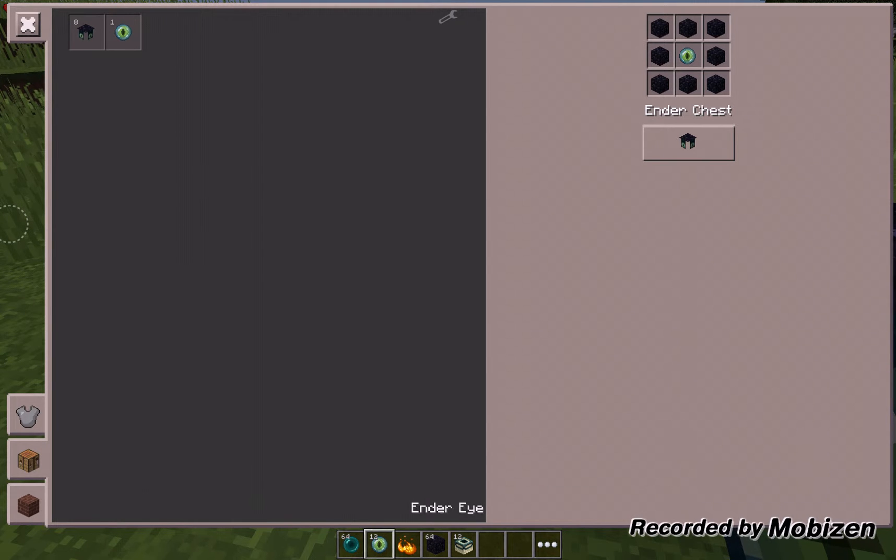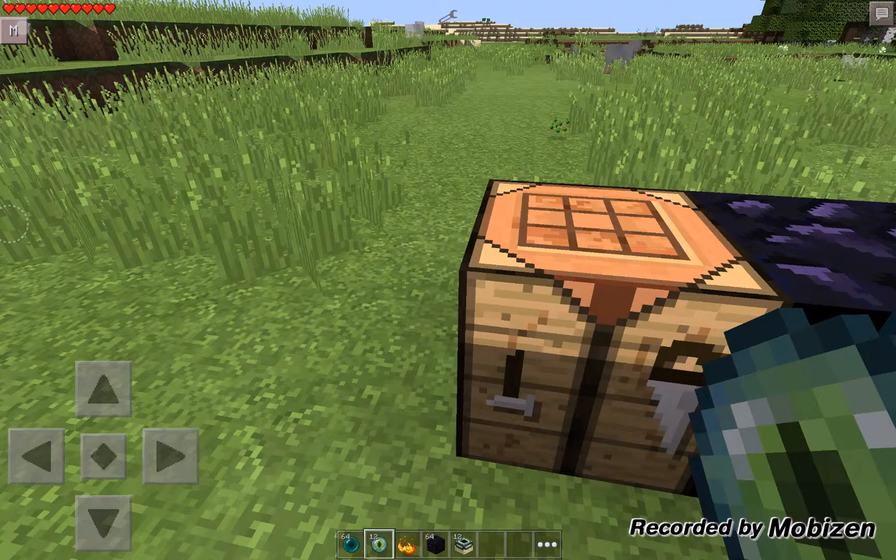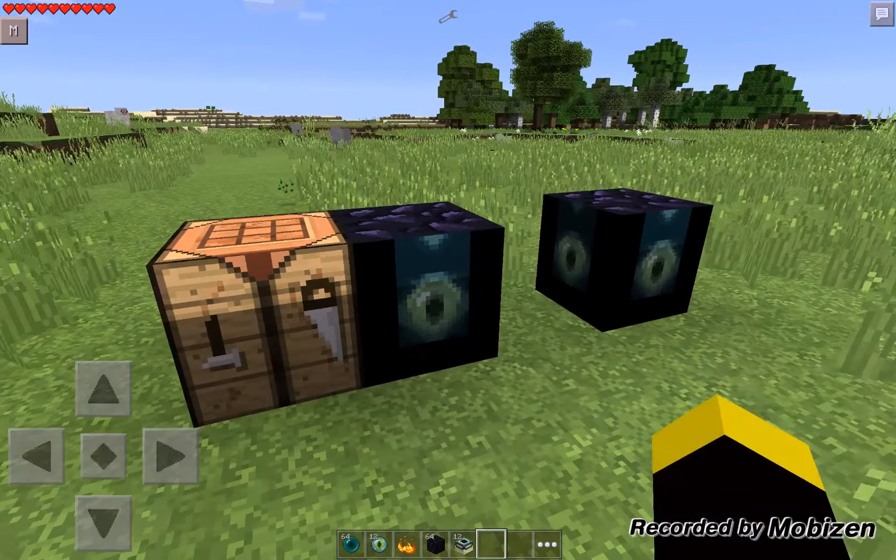So the first thing we'll look at is ender eyes. You get these from crafting an enderpearl, which you get from an enderman, and blaze powder, which you get from killing a zombie pigman.